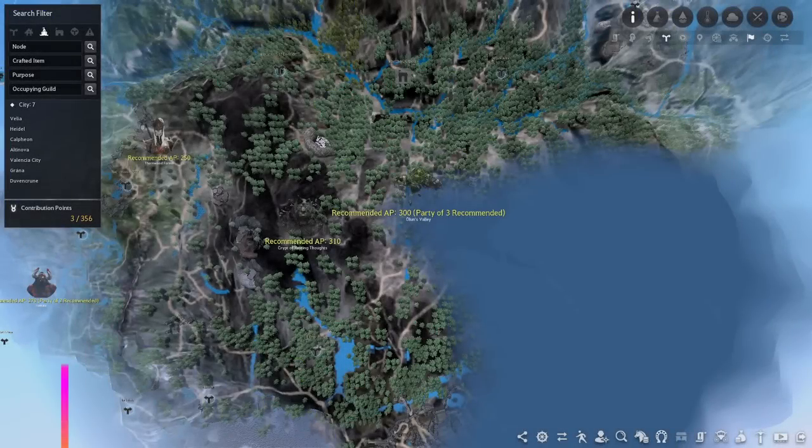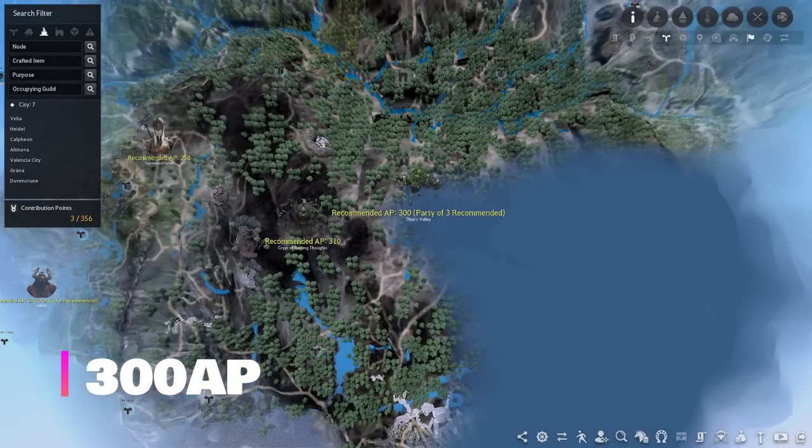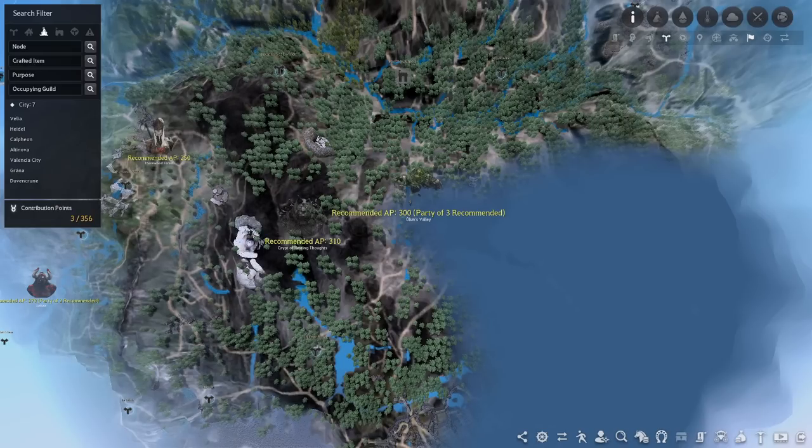Finally, at 300 AP you have Olun's Valley. Players at this gear score probably don't need advice from me, but I just want to shout it out. Players generally grind here for the Merchant Ring piece or the Lara Zeka costume, but with the right optimization and min-maxing they have reported making over 500 mil an hour in a three-man group.